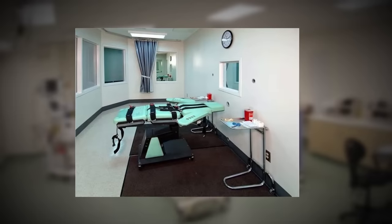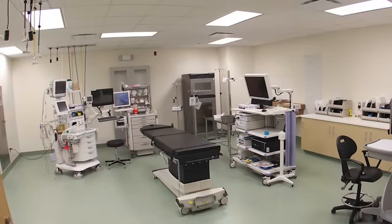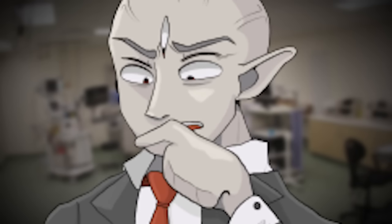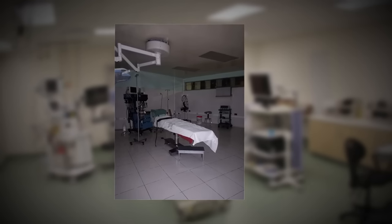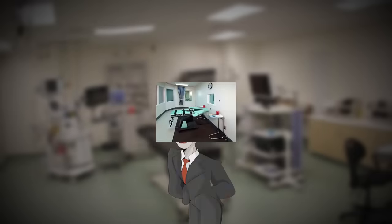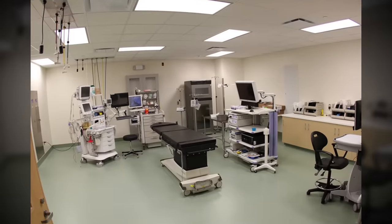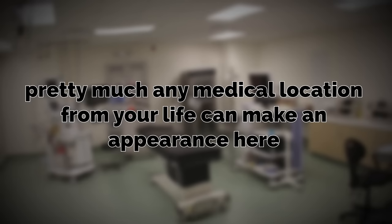The rooms you might walk into pretty much resemble modern hospital rooms from real life. They have beds, operating machines, and chairs, and nothing really seems to be out of the ordinary inside of the rooms, except it does have that weird, empty, uncanny feeling to it. On rarer occasions, rooms can look like other medical places — orthodontist rooms, operating tables, maternity wards, ICU rooms, and other types of offices. Pretty much any medical location from real life can make an appearance here.